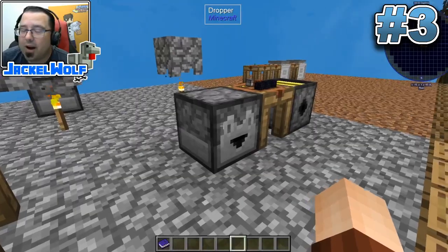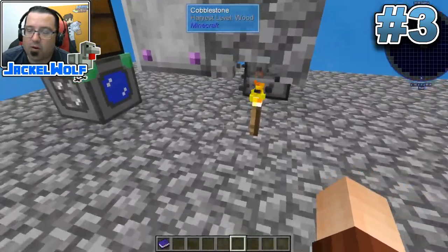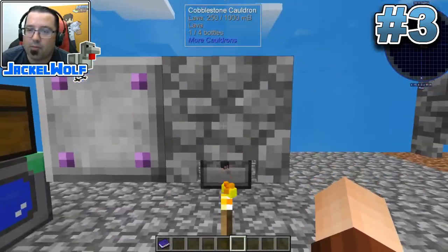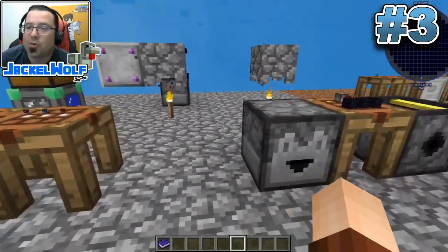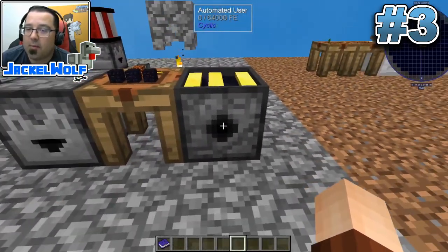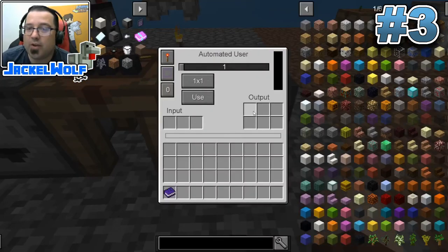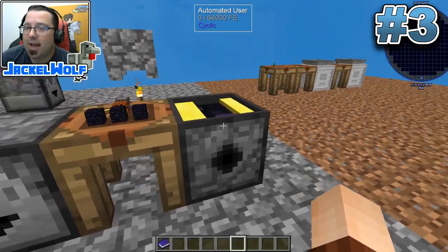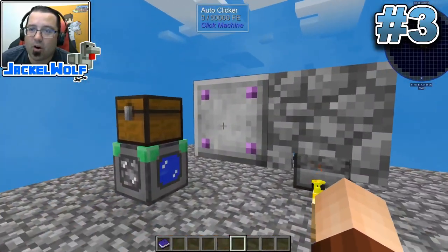We figured out a way on stream using the dropper - it worked, but it was ugly, complicated, and would spew extra blocks all over the place because it would be full and wouldn't know what to do with the other blocks. Then I moved up to the automated user, which is not so bad - you've got your input, output, and power - but it's a little more complicated and not the best way of doing it. The best way, in my opinion, is by using the auto clicker.